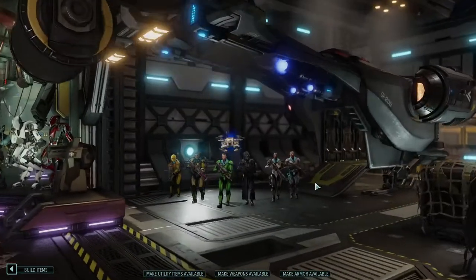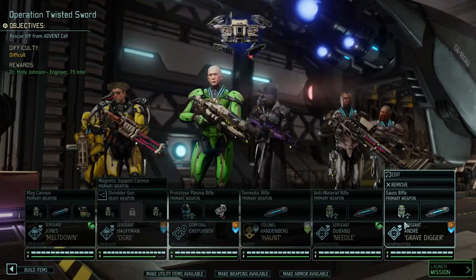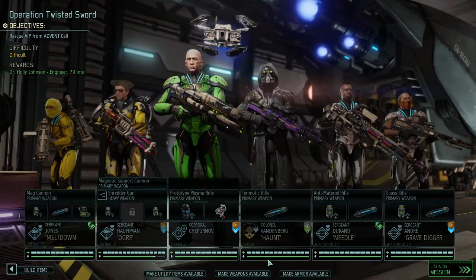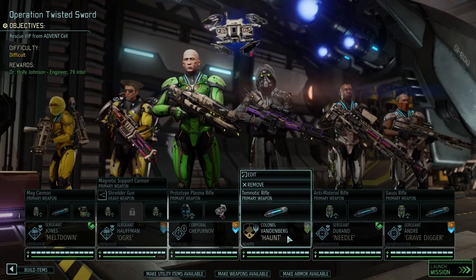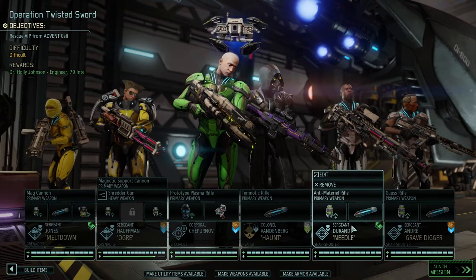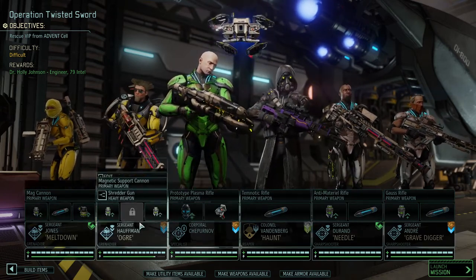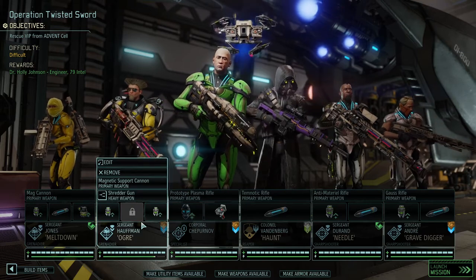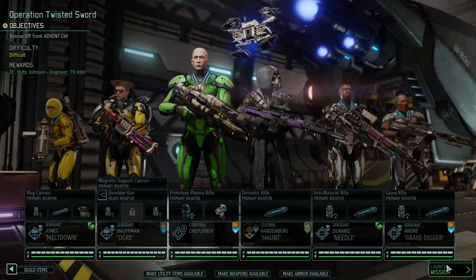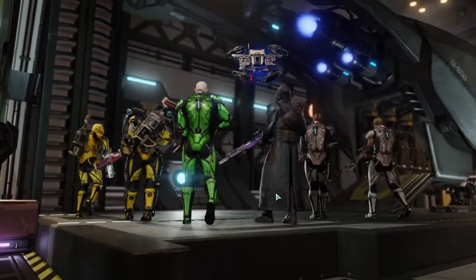In order to do so, I assembled the not necessarily finest of the fine, but whatever scraps we had left — a couple of sergeants, a corporal, and one decent soldier called Vandenberg Haunt. We put blue screen rounds on everyone because they are overpowered, and we put a lot of grenades on the remaining soldiers because if you can't hit anything, it's actually good to at least remove the cover that makes it easier to not hit anything.